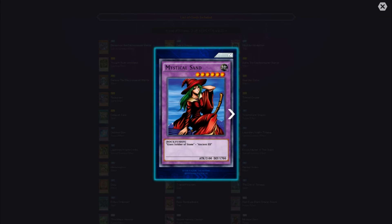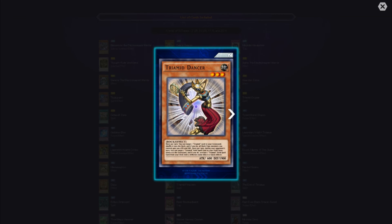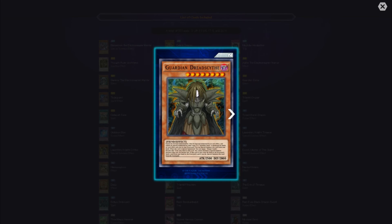Mystical Sand is just a regular fusion monster using Giant Soldier of Stone and Ancient Elf. Tri-Mid Dancer — once per turn, you can target one Tri-Mid card in your graveyard, shuffle it into the deck, and if you do, all Rock-type monsters you control gain 500 attack and defense. Once per turn during your opponent's turn, you can send one Tri-Mid field spell in your field zone to the graveyard and activate one Tri-Mid field spell from your deck with a different name — this is a quick effect. Pretty decent defense for a level three monster.